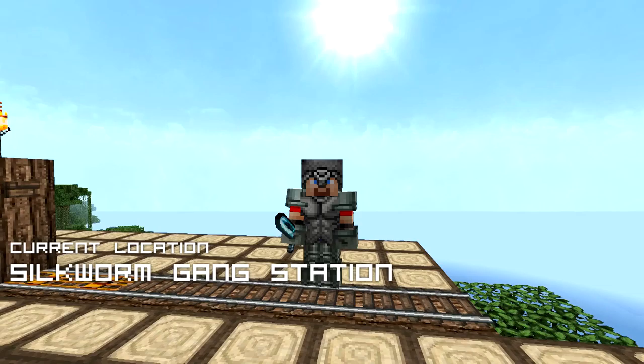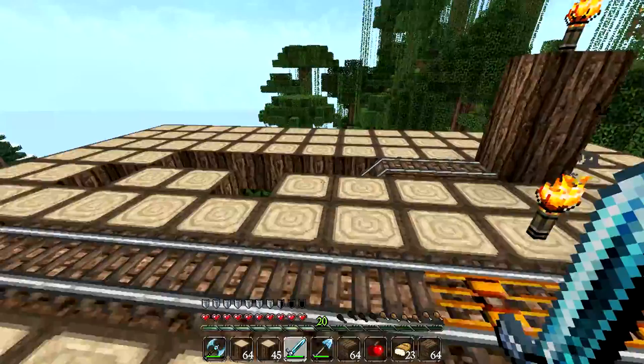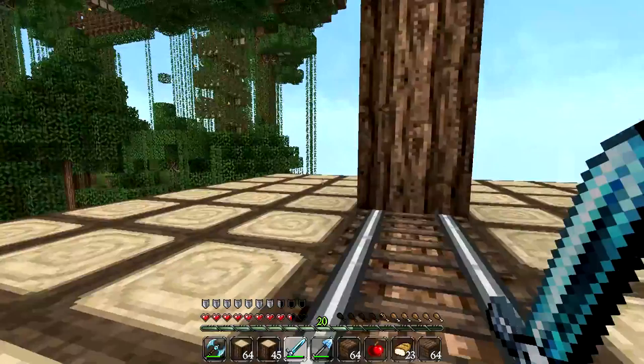Welcome back to the Silkworm Gang railway station. I've just got back from the Oakwood Grove and I managed to harvest about 110 oak wood logs, which is a pretty good yield for a grove. I replanted all of the saplings again. And I hear a freaking zombie around here — we need to take him down. There he is. Awesome.